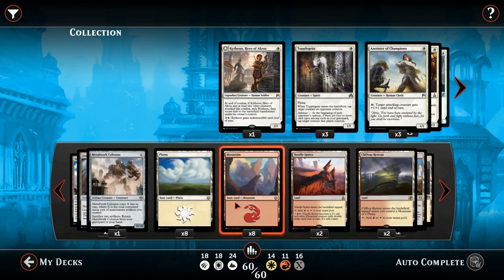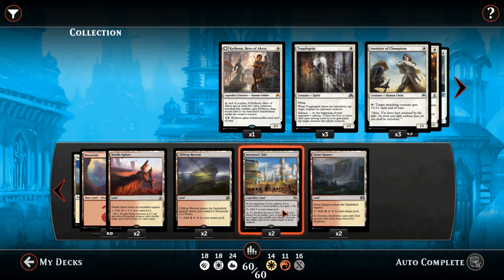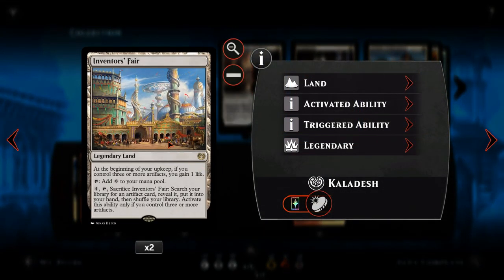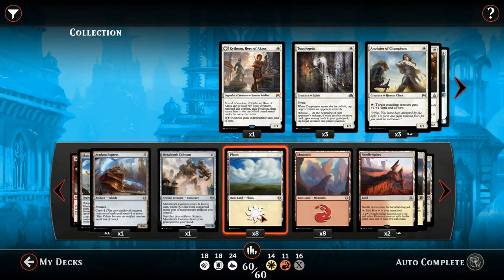In terms of the mana base, we've got eight of each plains and mountains since we're fairly even. We've got two of each of the dual lands corresponding to red and white. Finally, we've got Inventor's Fair — at the beginning of our upkeep if we control three or more artifacts we gain one life. We can also sacrifice it to search our library for an artifact card, so we can use this to search up one of our vehicles. It's a good utility land for a deck like this.